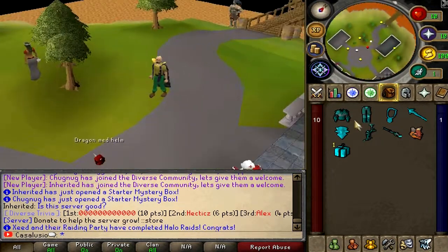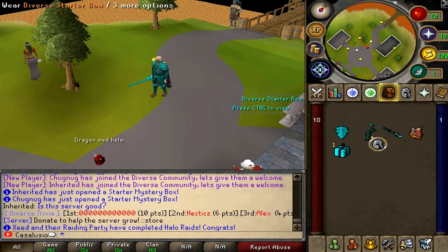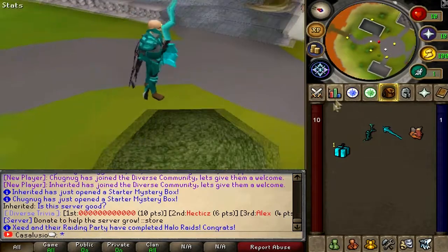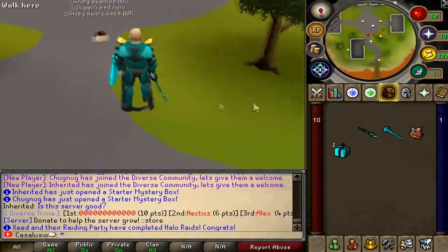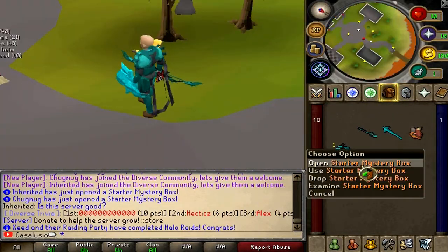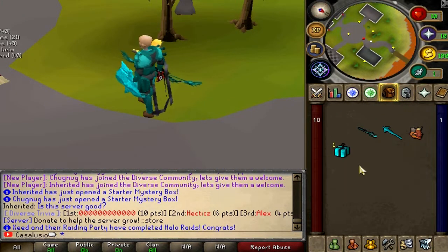Once you join Divers you'll get this starter set — let me equip that. This is how it looks, it's a pretty good looking set. This is the Divers staff and a Divers starter bow — it's actually one-handed. Looks pretty nice. You're also going to get this starter mystery box, so let's open it.